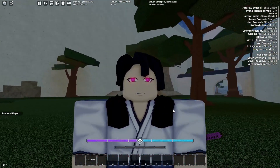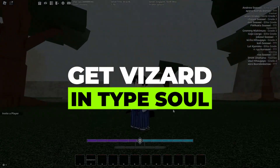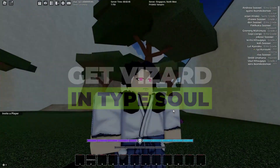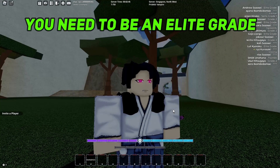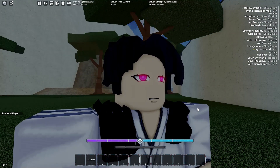In this video I'll show you how you can get wizard in Type Soul. To begin, first things first, you need to be an elite grade and have 10 hajoku fragments.